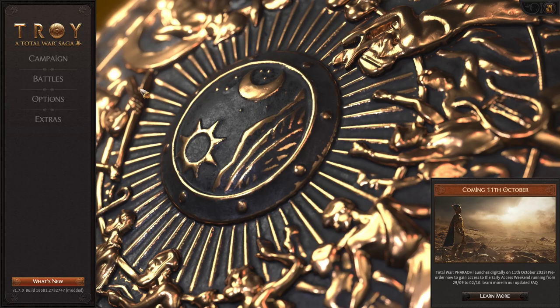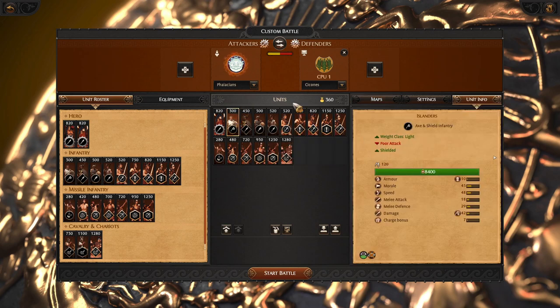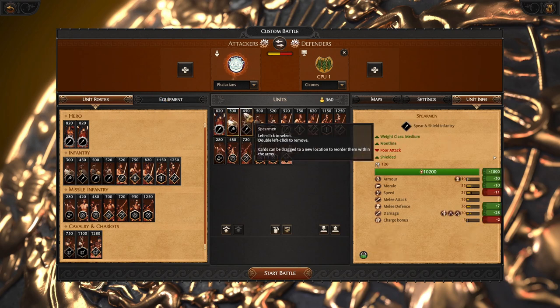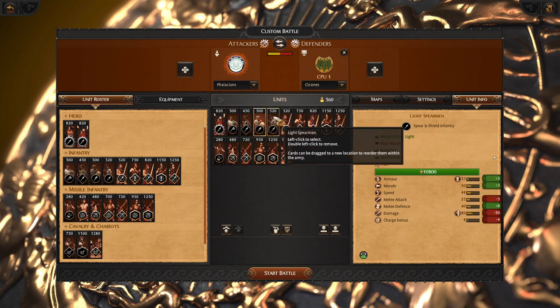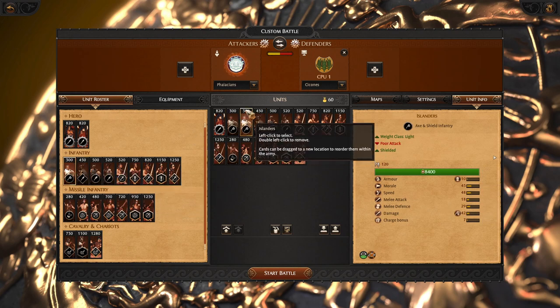The very first thing I will go to the custom battles to show you the combat potential. Combat potential is a hidden number about each unit. For example, this unit Islanders has its own hidden value for how strong it is in battles. To make it easy for you, in custom battles the combat potential is shown as the cost — how many funds does it cost. So the Islanders have a combat potential equal to 300.